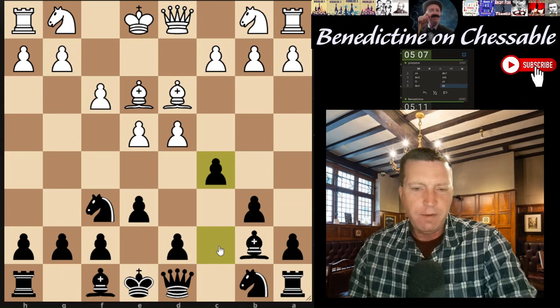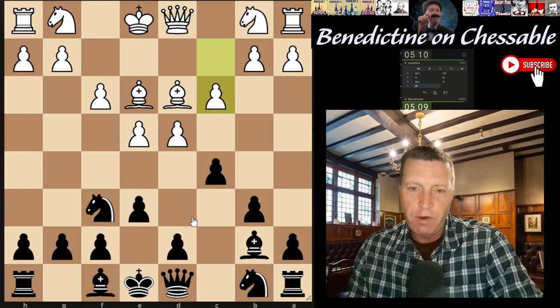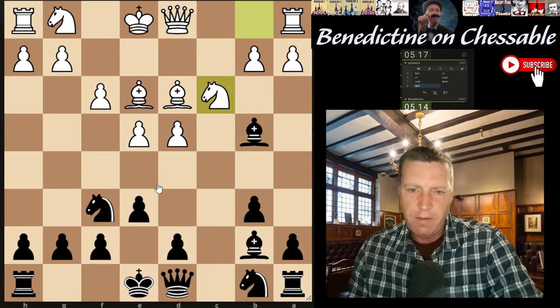Beggars can't be choosers - you want to practice one opening but anyway. Set up like this, the idea is to try and not get overrun in the opening. White's going to create a big center, I've got to try and survive the opening, get rid of this bishop so I can develop, castle, keep the pin in there and stop push pawns around.